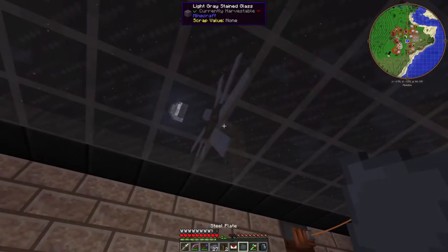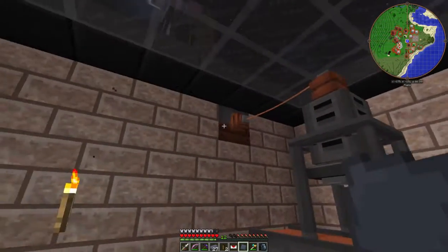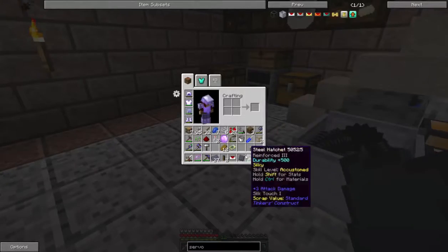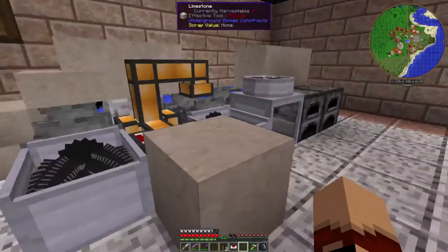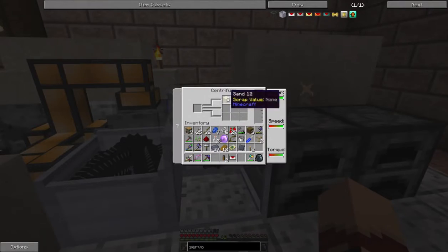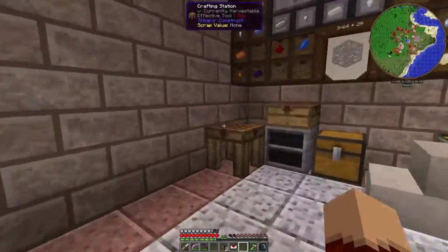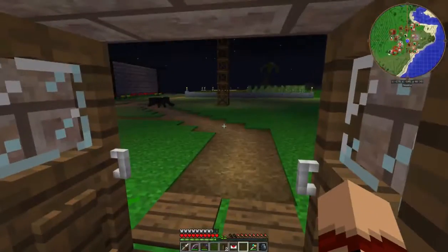You'll see I got an improved windmill up there, so this thing's full of power, that's full of power. I got my power all sorted for this, and I got sand which means I can quit tearing up my ground out there, my beach.